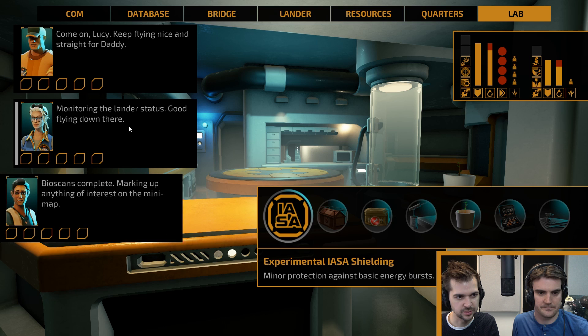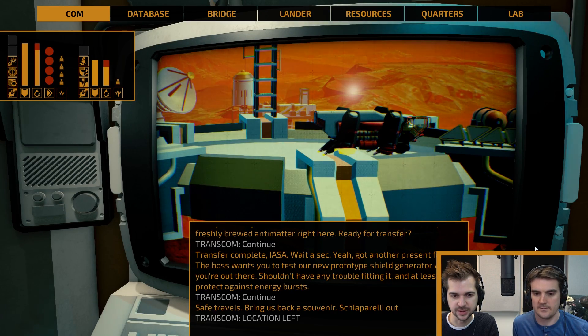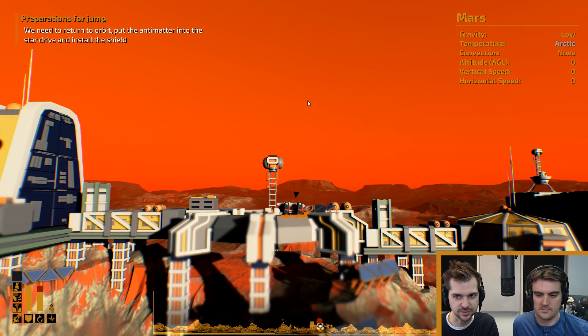That's the blonde lady — she's our engineer, right? She's monitoring things. Oh, maybe I can't do it until I'm in space. We're still on the lander; we've got to take it up to the ship. I'll launch back off. I'm not even at the ship. We're launching — see you, Mars.